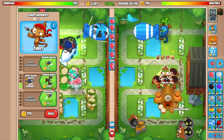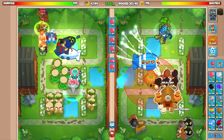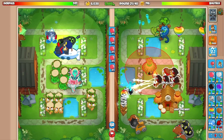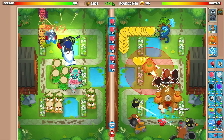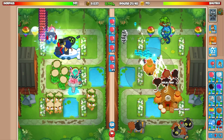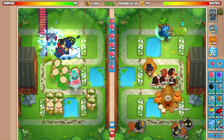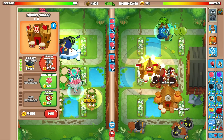We'll just go for some zero-two-twos. We can also go for primary expertise — I kind of forgot about that, but let's do it. Most of these dart monkeys will be toward the front of the map. Druids just lag the game, but primary mentoring is going up right now.